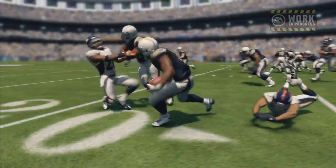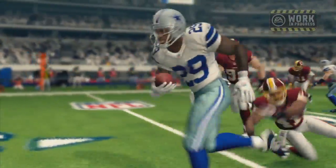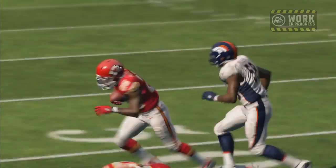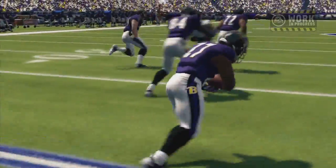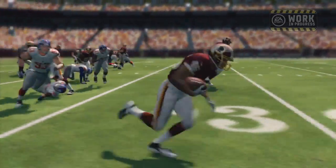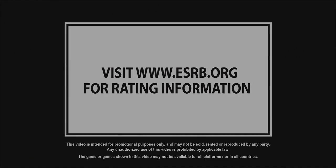It looks like a cool addition, but I want to see what else they have to offer, because running moves and combinations aren't enough for me. I want to see blocking AI, defensive pursuit angles, and maybe tweaks to the blocking animations. Thanks for watching — let me know in the comments what you think of these new abilities as a runner, and here is the full playbook trailer. I'll see you later.